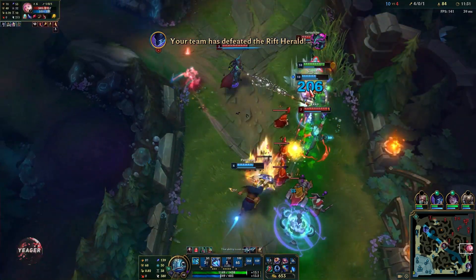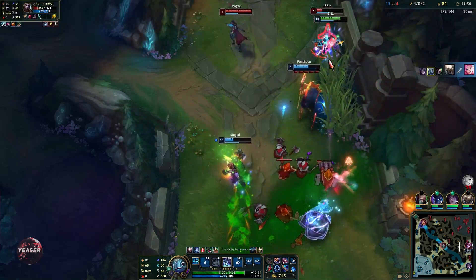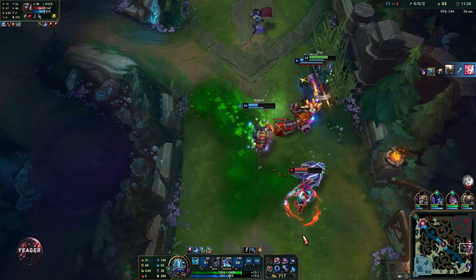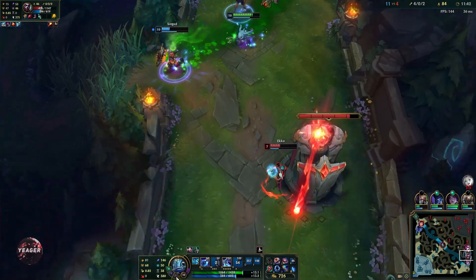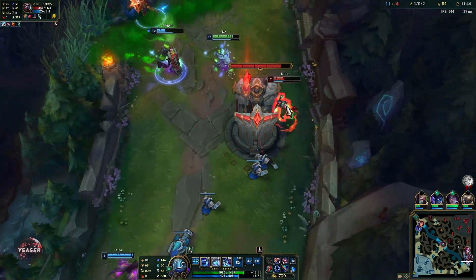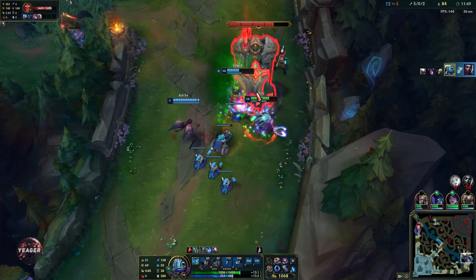This is how you animation cancel the ultimate with your Q — just Q through something and then use your ultimate at the same time. Right after you pass the target you Q through, that's when you use your ultimate. If you use it too early, your ultimate will not travel that far.